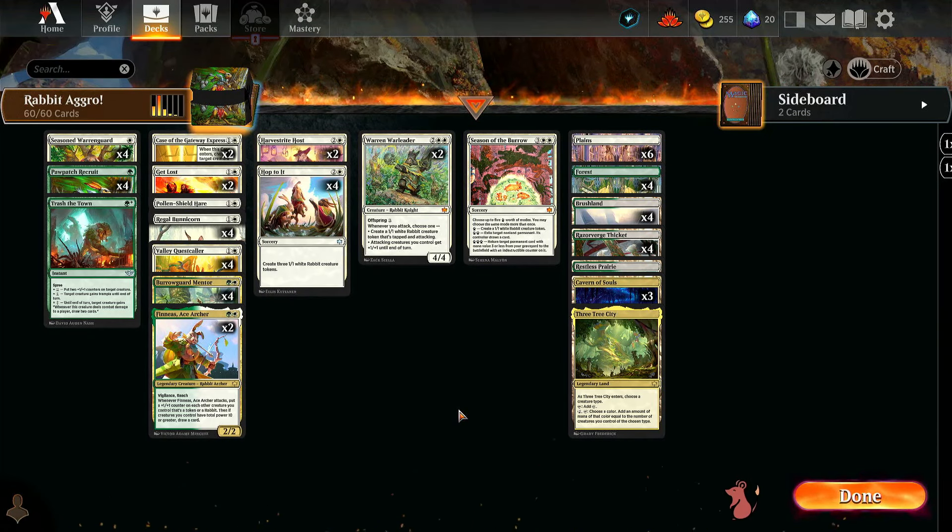Alright guys, we're back for Rabbit Aggro — this is a Bloomburrow Standard brew and I'm Red Cat. Let's briefly go over the deck, then hop right into some ranked. We've got a whole bunch of new bunnies to cover.